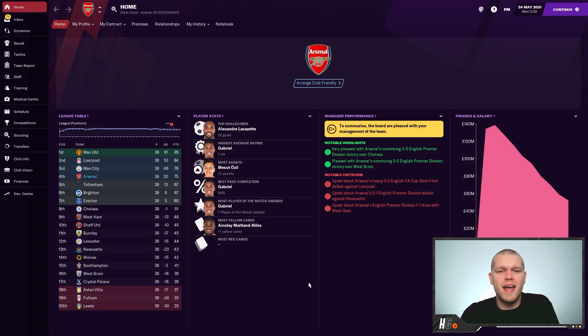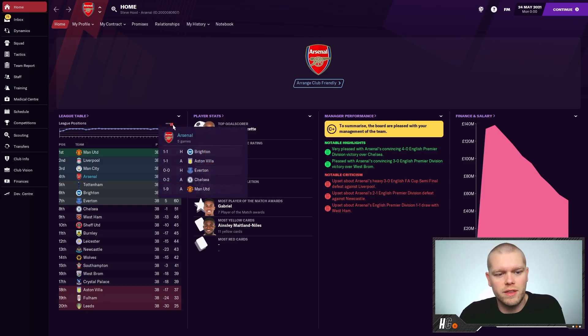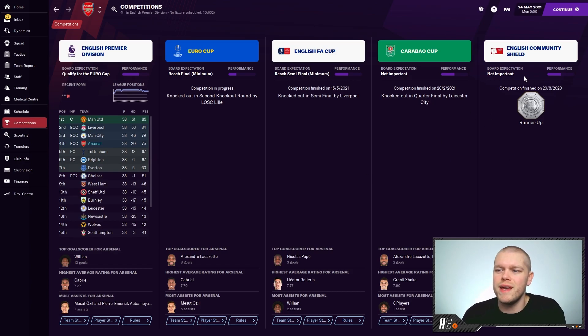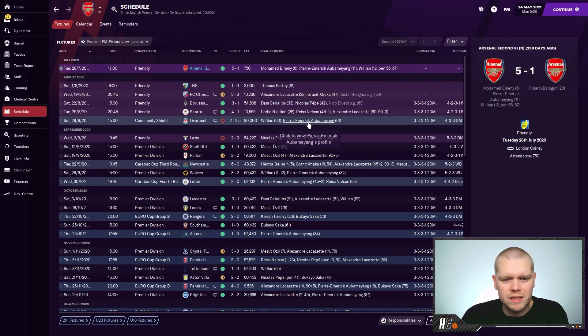Here we are at the end of the season and Arsenal have finished fourth in the Premier League, which in my opinion is a very good result for Arsenal given the competition. Chelsea dropped all the way down to eighth in this simulation, and Leeds get relegated as well. Looking at the competitions tab: runners-up in the Community Shield, knocked out in the Carabao Cup quarterfinal by Leicester City, knocked out in the FA Cup semi-finals by Liverpool, knocked out in the Europa League second round by Lille, and finishing fourth in the Premier League.